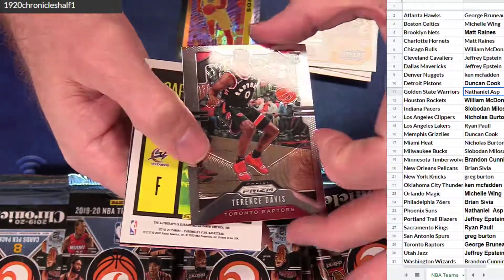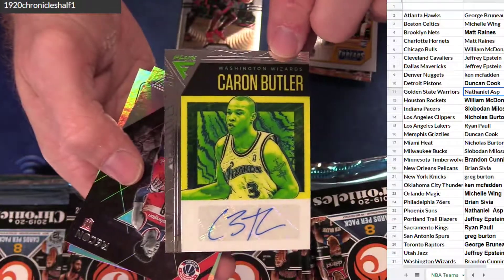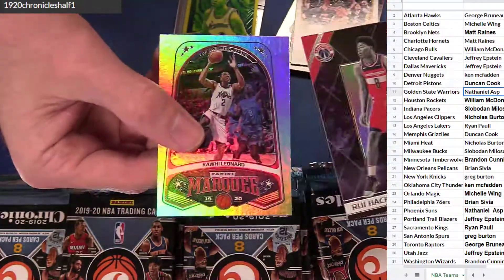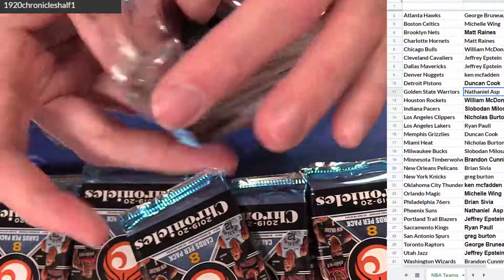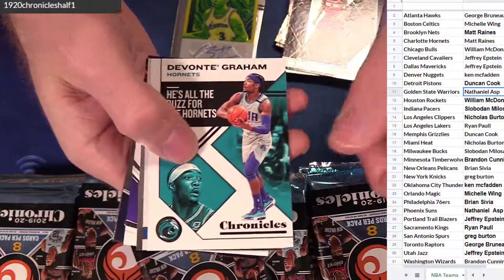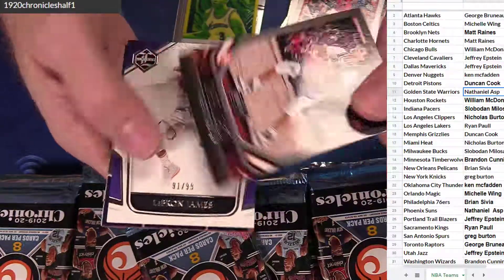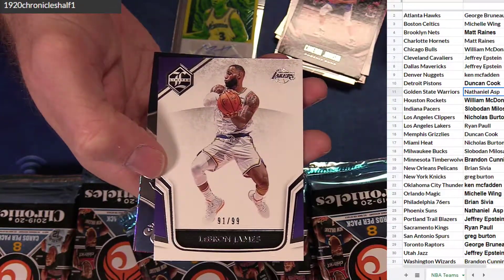Brandon. Pachi and Kawhi Leonard. So cool. Cam Johnson — nice. 99 LeBron. Ryan. Very nice. That Leonard — oh! A red Leonard — $1.49 for the Clippers. Nick — nice pull.